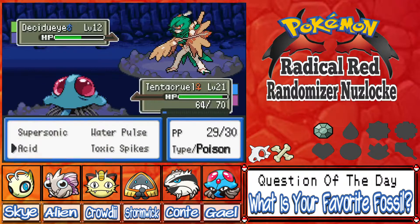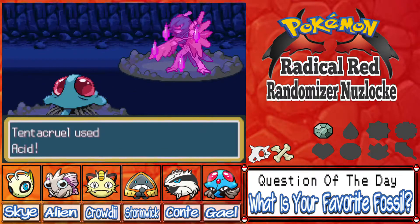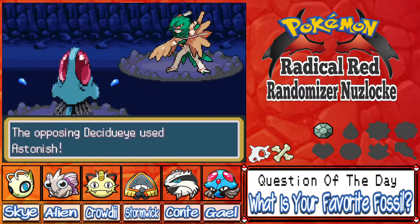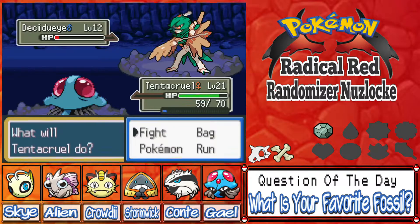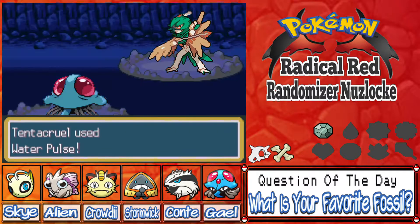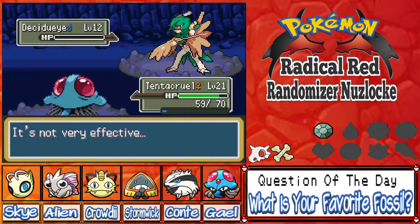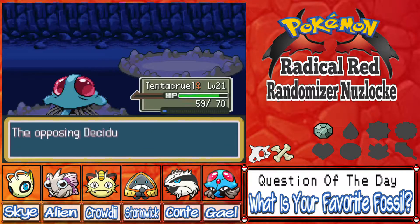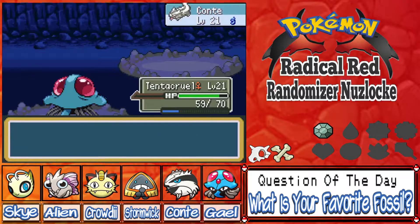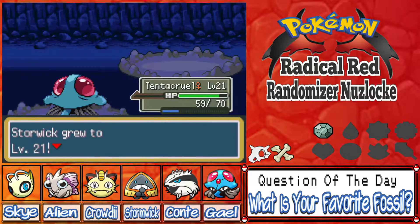The Decidueye sprite looks so cool in this. You know what, that's gonna be the question of the day — what Pokémon would look better as a sprite as opposed to the 3D animation now? What Pokémon are you most looking forward to seeing as a sprite in this game, now that this goes through all eight gens?